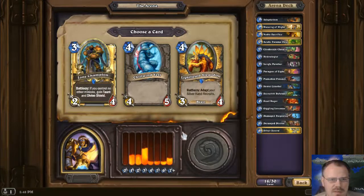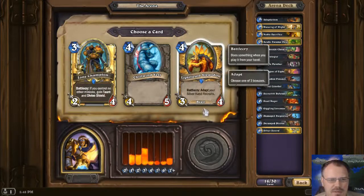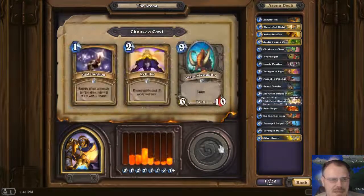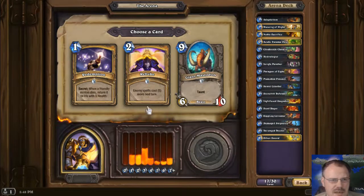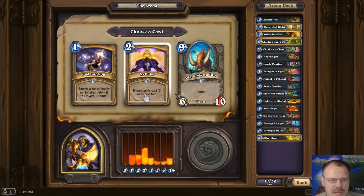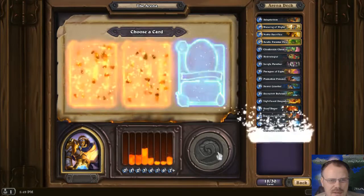Bone Champion's pretty good. Light Fused Stegadon — adapt or Silver Hand Recruits. I don't have good Silver Hand tech, but I think I'm gonna take this anyway just in case, cause it could work out amazing. Mastodon is pretty good cause I'm gonna need some late game stuff. Turning spells costs 5 more next turn — I don't see that as very Arena-y. Mastodon it is.